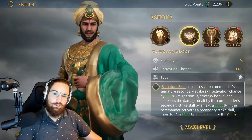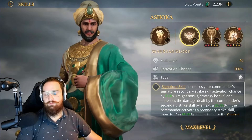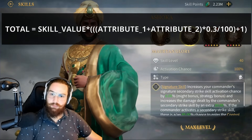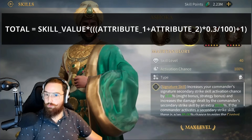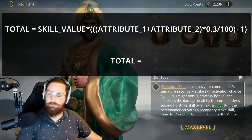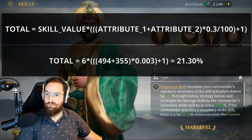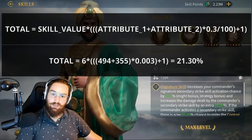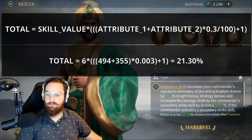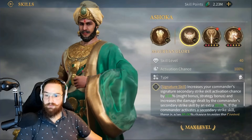Ashoka's signature skill at rank 5 increases your commander's secondary strike signature skill's activation chance by 6%, with a Might and Strategy bonus. The formula now looks like this: total equals skill value times (attribute 1 plus attribute 2) times 0.003 plus 1, with attribute 1 being Might and attribute 2 being Strategy. With Ashoka's Might at 494 and Strategy at 355, total equals 6 multiplied by (494 plus 355) times 0.003 plus 1, which equals 21.30%. This means Ashoka's skill would boost the activation chance by 21.3%, not just 6% — a massive difference. This is why understanding these bonuses reveals the true strength of certain hero skills.